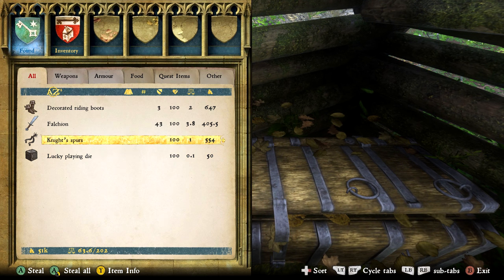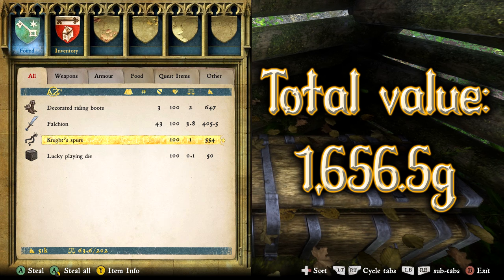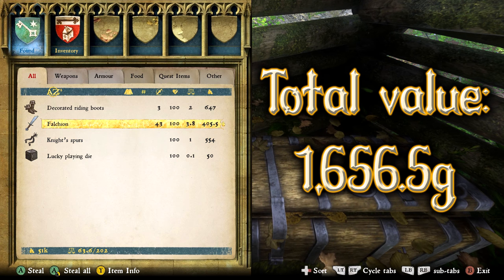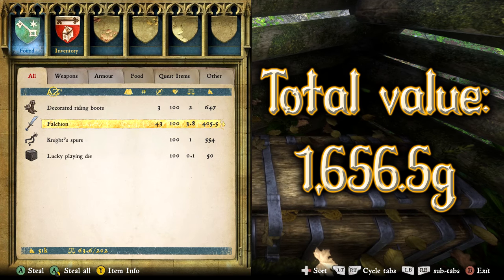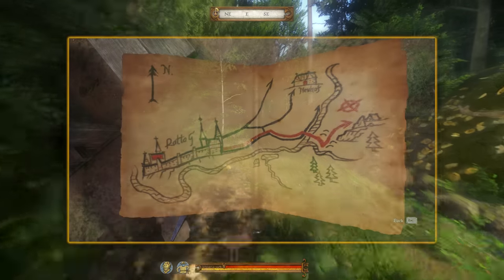Again quite a meager find — treasure map 12 has a total value of 1656.5 gold, actually the second worst find so far in this series, only bested by the one we just found. Alright, let's bolster the bank account — let's move on to map 13.